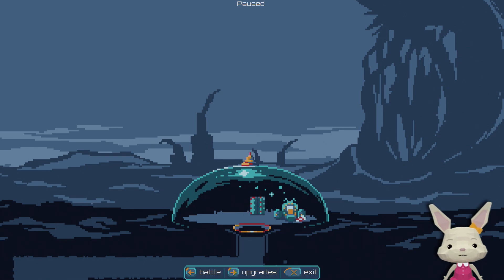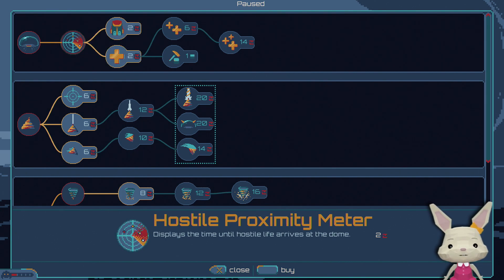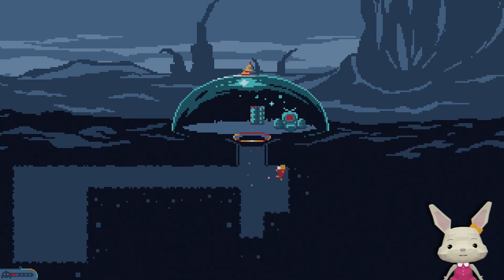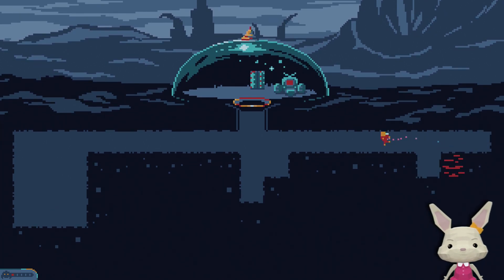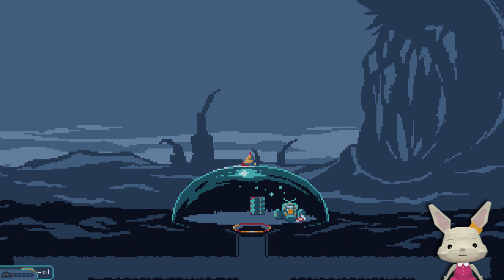Let's get in here, upgrade our stuff, and check the proximity meter. Now there's the meter, and when the red bar reaches the end we get attacked by monsters — we don't want that. But we actually have some time, so maybe dig out a little more. Already discovered some more ore. Let's quickly go back before we're being attacked, so at least we know where to go next.